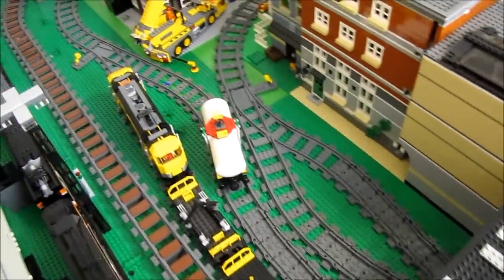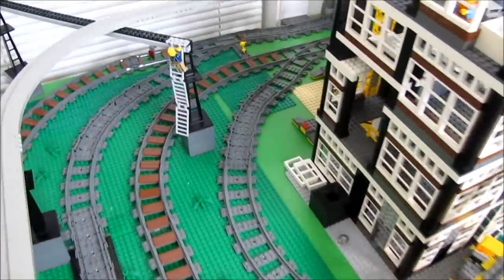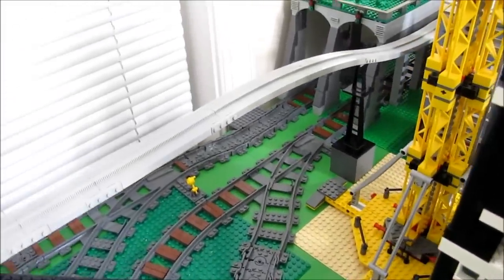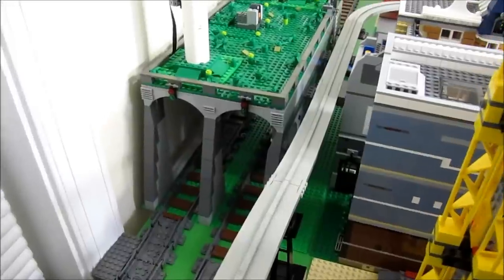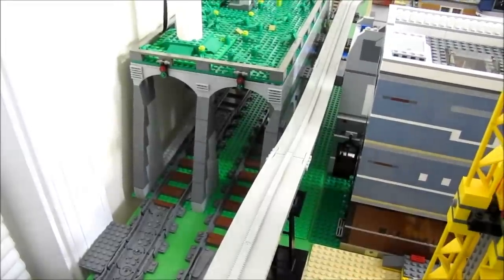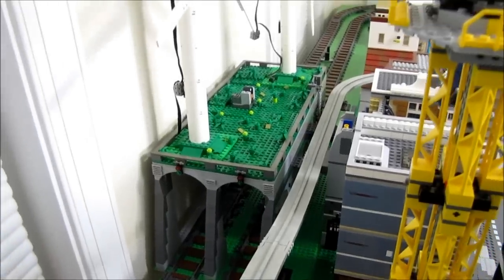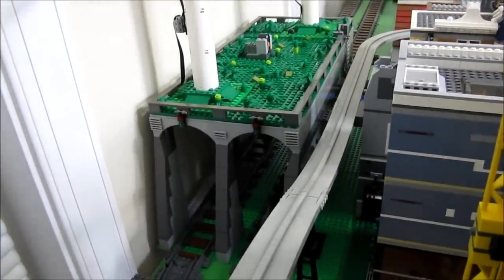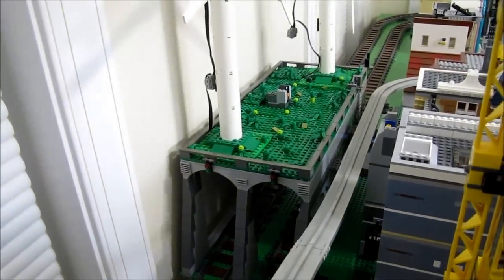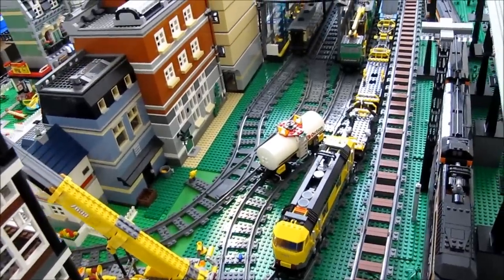Quite a bit of storage over here, and all the tracks eventually merge into two tracks before they go through the tunnel. Here's a better shot of the tunnel where the two main rail lines come in and then branch off into other rail lines in the rail yard. On top of the tunnel there's a park and a couple of working windmills. I plan on making this tunnel longer — it's going to go at least two or three times that length, maybe even all the way around the corner.